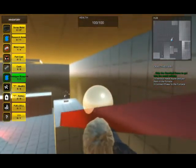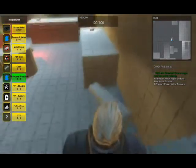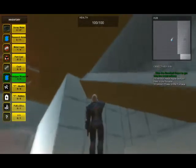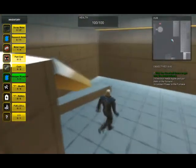The first metal ingot can be found on a steel beam across the wall. The next two must be reached by placing the steel beams as a ramp so they can climb up.